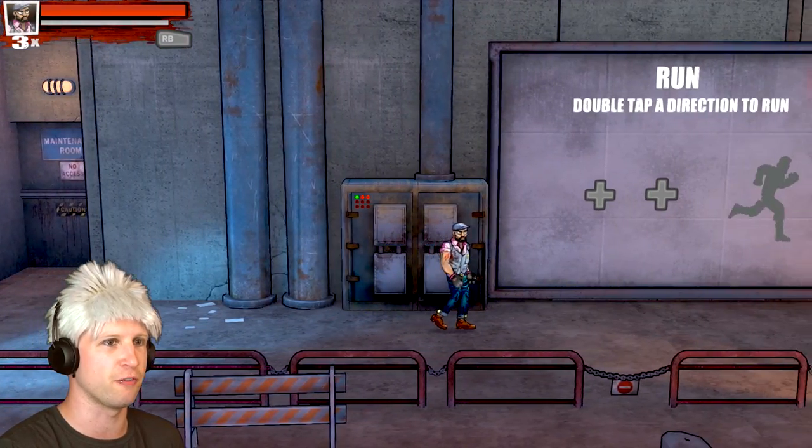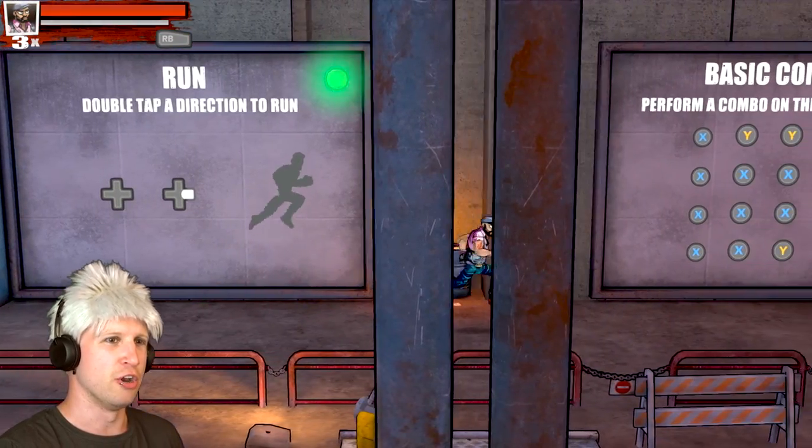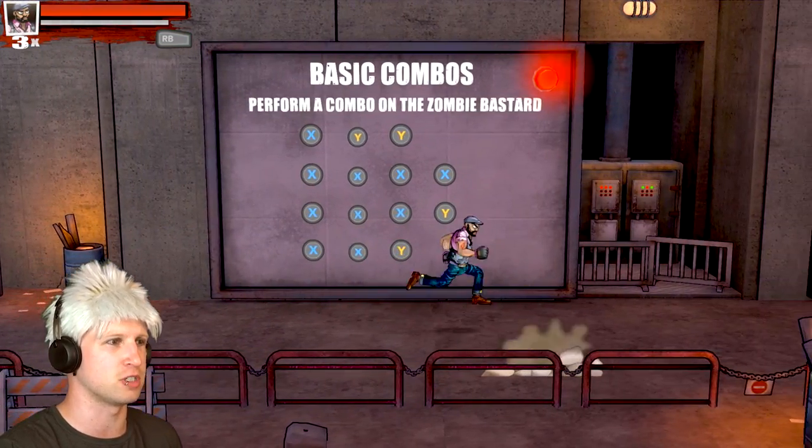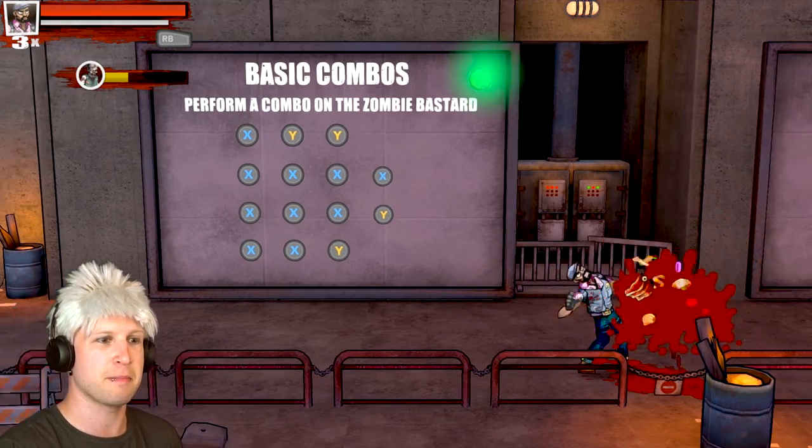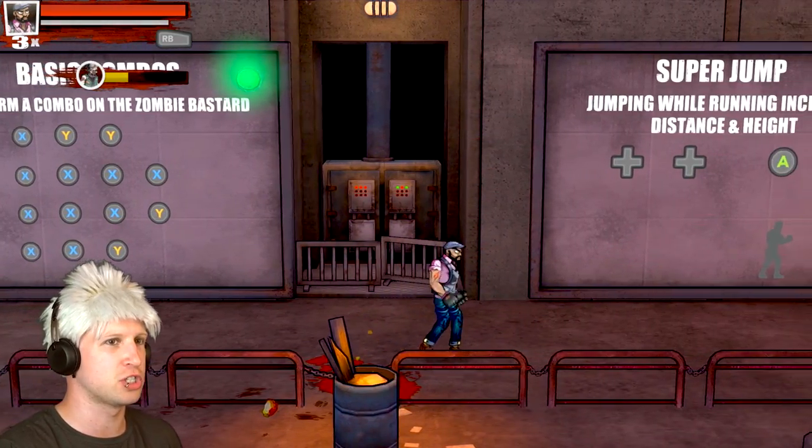Is there a way that I can actually move faster? Yep, double tap. Okay, that's not really that much faster. Basic combos are X, Y, Y, X, blah blah blah. Come here - yeah, I dig that, you weird stupid zombie.